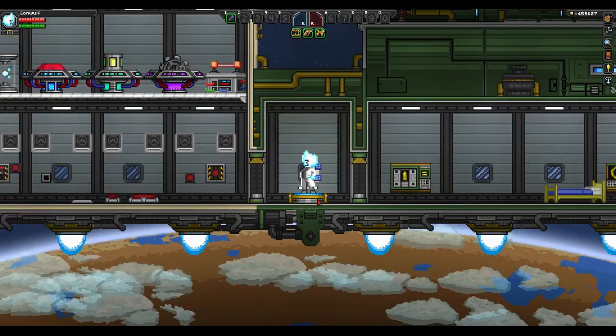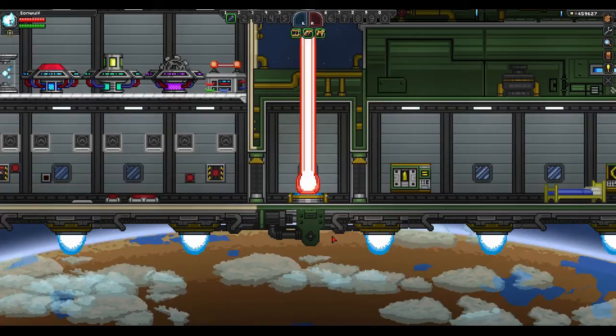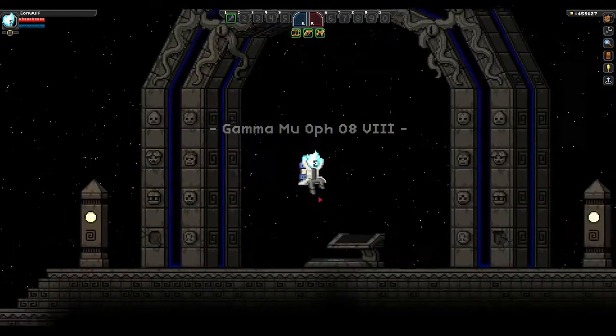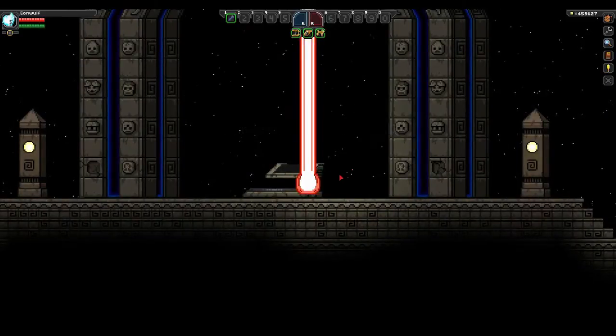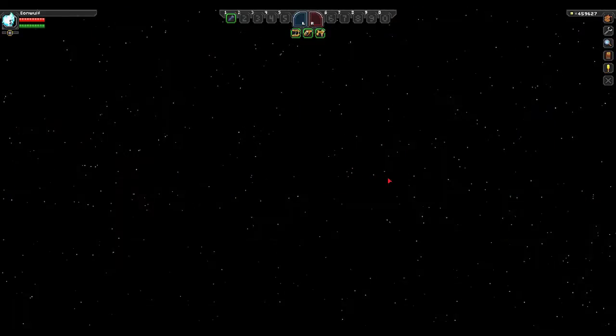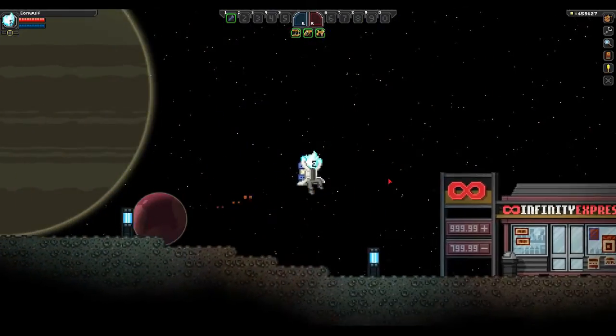To start off I'll show you how to unlock the wiring station. First you're going to want to go to Strange Gate and you'll find a portal. This will take you to an outpost that has a bunch of NPCs. They'll have a bunch of quests for you to do, and as you do more and more will unlock and you'll get missions.